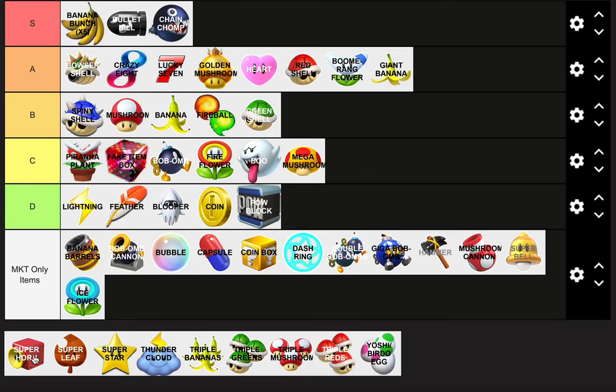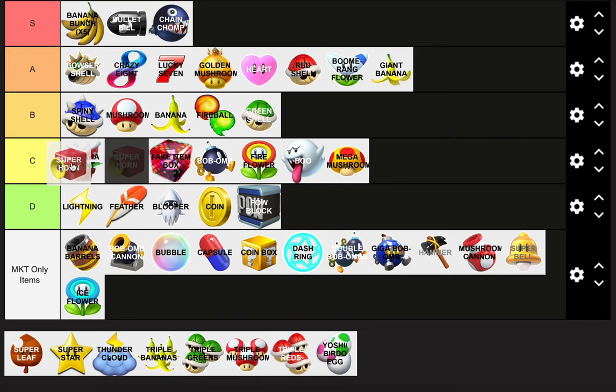Super Horn — that's the big counter to the Blue Shell, and it also screws over nearby opponents. Very short range. It's like a Piranha Plant in that sense, but better than a Piranha Plant in my opinion, because it offers a counter to the Green Shell and practically almost every item. Somewhere around S tier, definitely near top S tier.